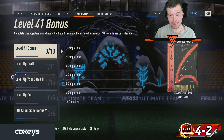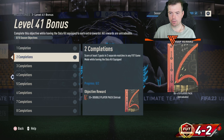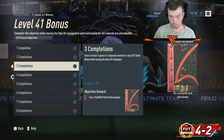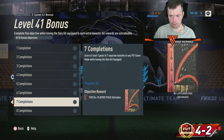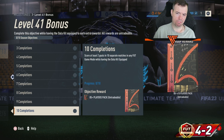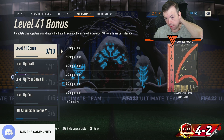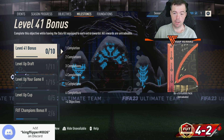The level 41 bonus kit — the Dalai kit — needs to be equipped to earn extra rewards. Objectives include: score two in one match, score two in separate matches. Rewards go from double 83 up to double 84, triple 84, five 84s, seven 84s, five 85s, and ultimately an 85 times ten. All you have to do is score two goals per game. There's no timer on it, so it looks like you can do it as soon as you hit level 41, which is actually pretty decent.